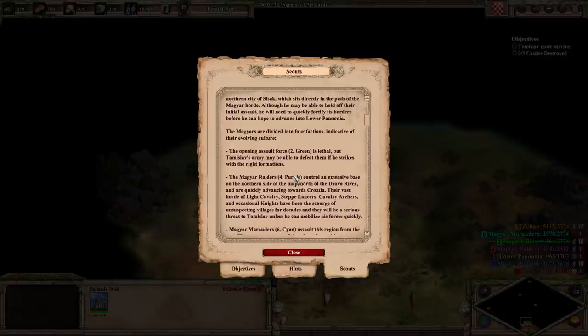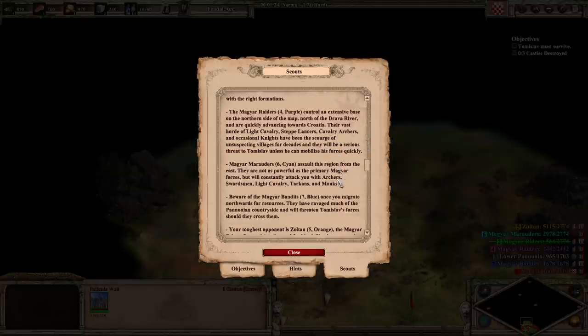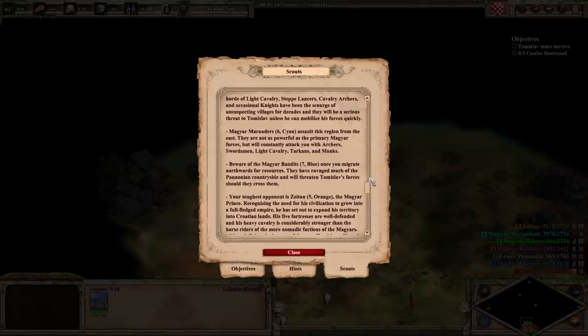The Magyars are divided into four factions. The opening assault force is lethal, but Tamislav's army will be able to defeat them if they strike with the right formations. The Magyar raiders, which are purple, control an extensive base on the northern side of the map, north of the Drava River, and are quickly advancing towards Croatia. Their vast horde of light cavalry, steppe lancers, cavalry archers, and occasional knights have been a scourge of unsuspecting villages for decades. The Magyar marauders — cyan — assault the region from the east. They're not as powerful as the primary Magyar forces, but will consistently attack. Beware of the Magyar bandits: once you migrate northward towards resources, they have ravaged much of the Pannonian countryside and will threaten Tamislav's forces should you cross them.